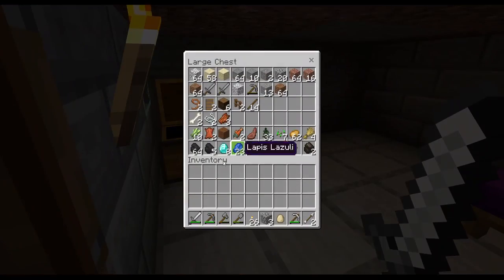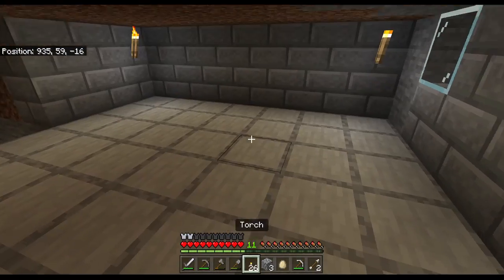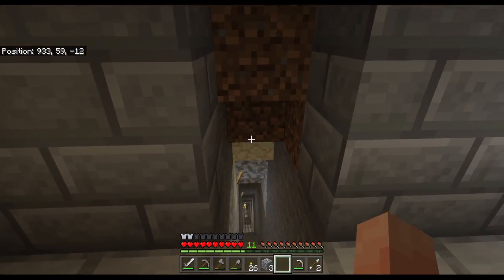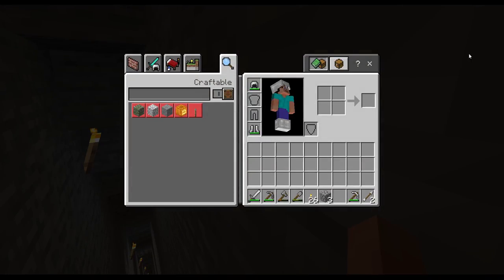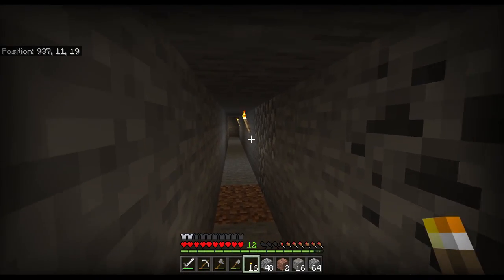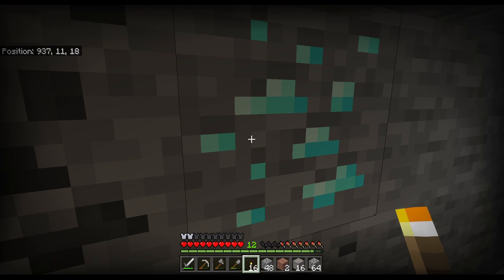We need a shield. Do we have some iron? We have no iron. What if you get a chicken? Okie guys, so I guess we'll see you guys later when we get full iron. Guys, also I wanted to say something — we got one of these. Diamonds! We got diamonds, let's go.